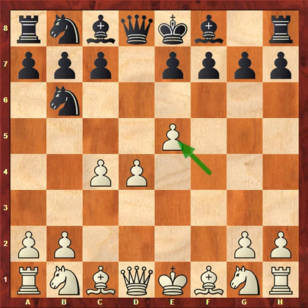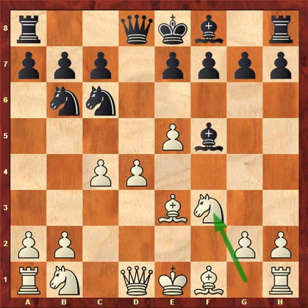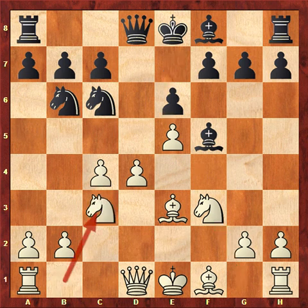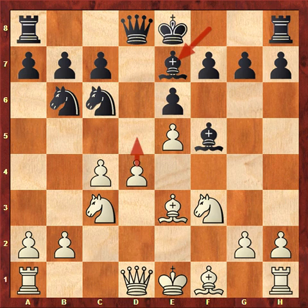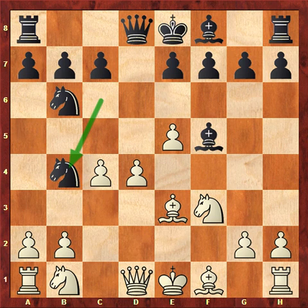d takes, f takes, knight c6, bishop e3 — finally developing a piece — bishop f5, knight f3. Here the main line is e6, knight c3, bishop e7, and then white plays either d5 or bishop e2. But in this game, Echeverri decided on knight b4. Now there's a threat of knight c2 check, winning the rook in the corner.